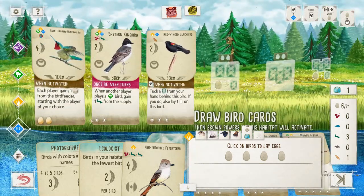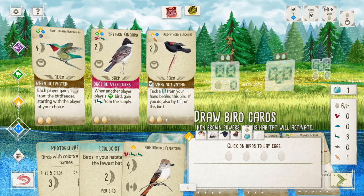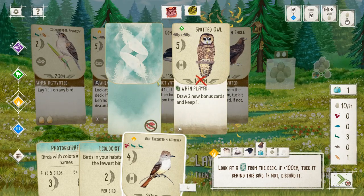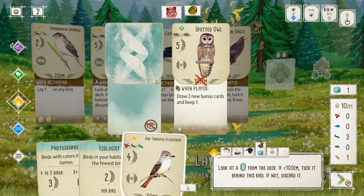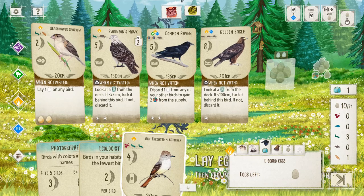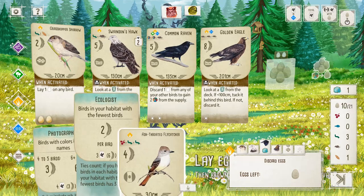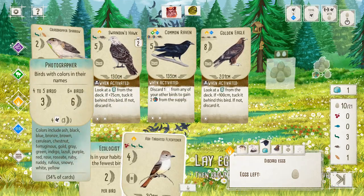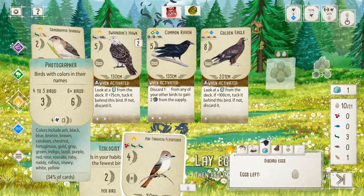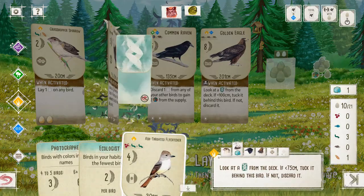We're just going to expand the Autonoma. I don't like doing this but since it's just a computer I don't feel bad. Please be less than 100 — are you kidding me, three centimeters away? It had to be another raptor. We're not going to do that since I'm not planning to play this guy. I don't think he'd get me to six-plus birds anyway, so nope — we'll skip his ability.